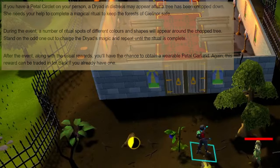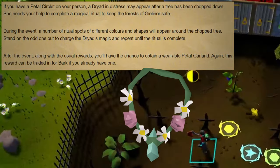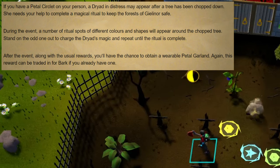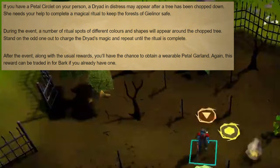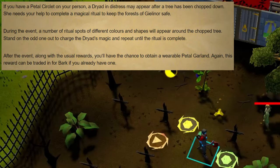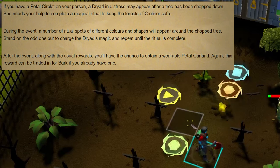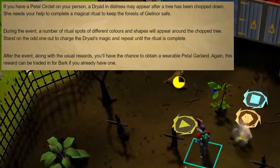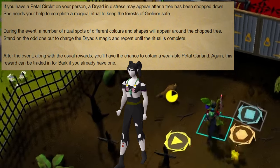The last of the completely new events is the Enchantment Ritual, which requires someone to have a petal circlet. In this event, ritual spots will appear on the ground and you must stand on the one that does not have a matching color or shape. Repeat this process of finding the odd one out until the event is concluded. You'll receive woodcutting XP and anima infused bark for interacting with this event, along with a chance to get a wearable petal garland, which can also be traded in for more bark.